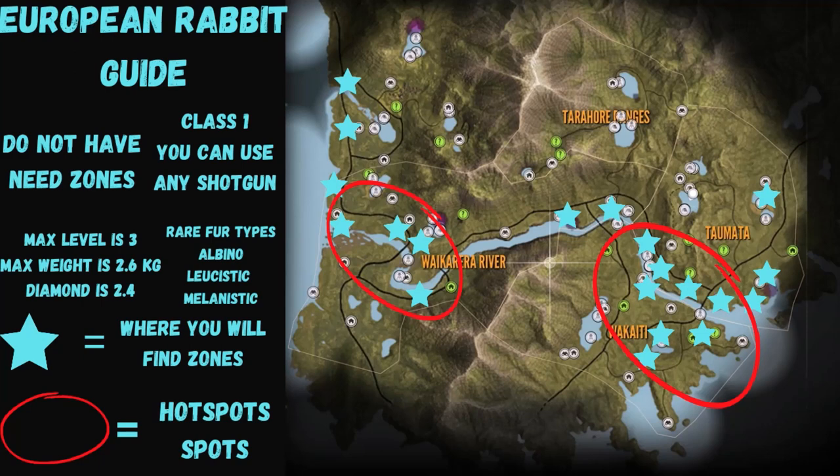Now let's take a look at the European Rabbit map guide. I've done it differently this time — instead of just a map with stars, it now has information from the video on the left side, like fur types and max level, so it's all right there when you screenshot it. All the stars show where my burrows are. None of our maps will be exactly the same, but your burrows should be in the same general areas. Red circles mark the hotspots where I find the most of them, like along the river. I hope this is helpful — remember to like, subscribe, and comment. See you in the next one!